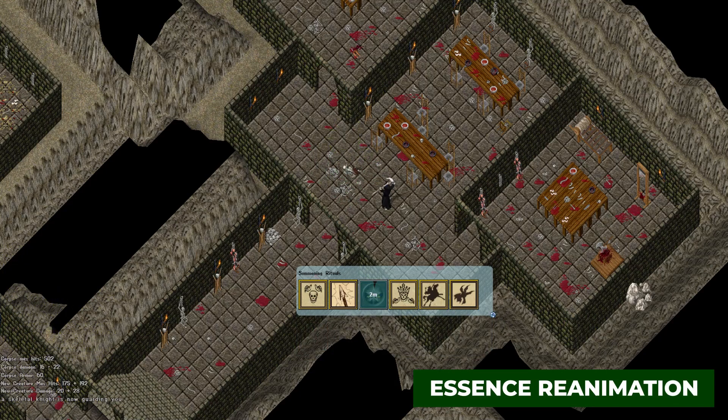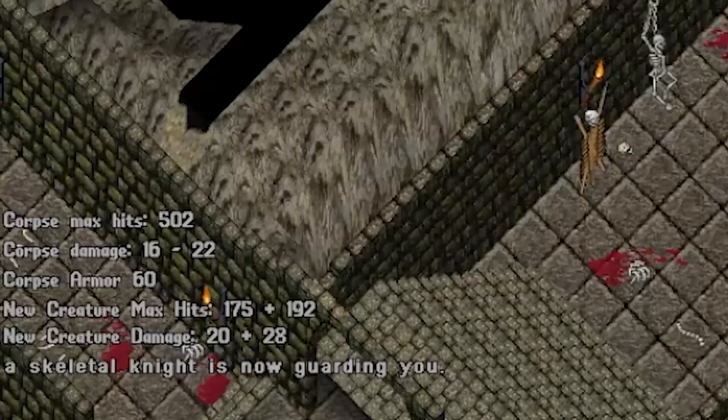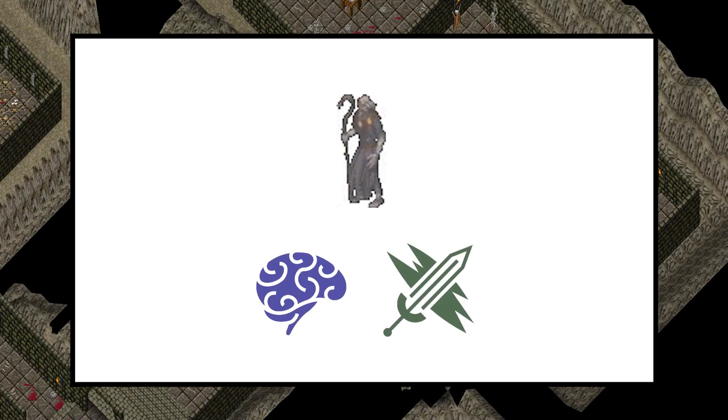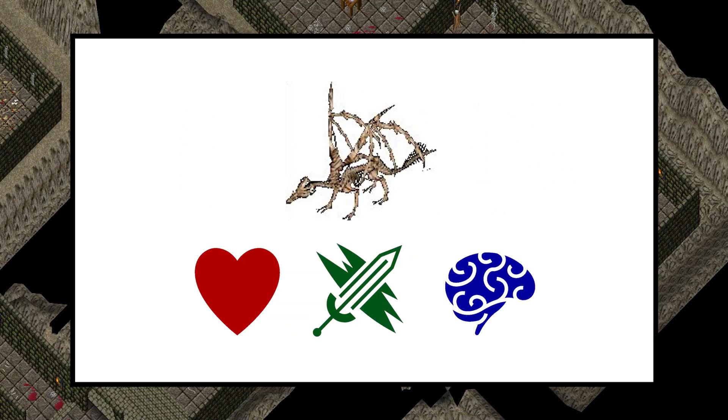Essence Reanimation is a passive relic which increases the stats of your summons. Your bonuses increase as you level the relic. Skeletons, skeleton archers, skeleton knights, and skeleton steeds gain hit and damage bonuses. Liches gain intelligence and damage bonuses. And skeleton dragons gain hit, damage, and intelligence bonuses.